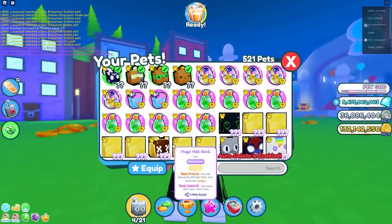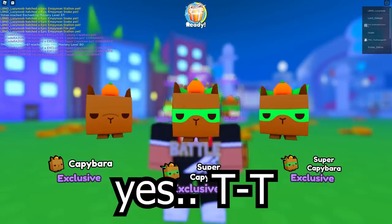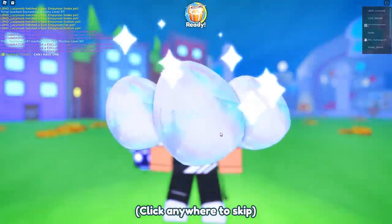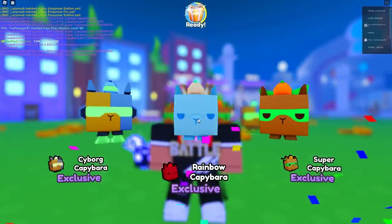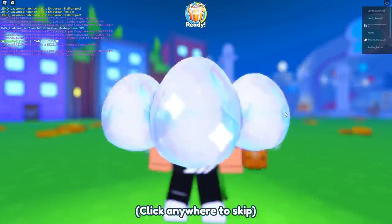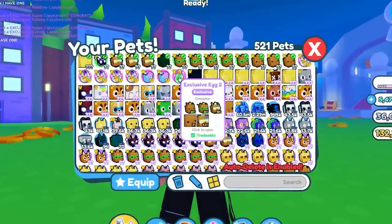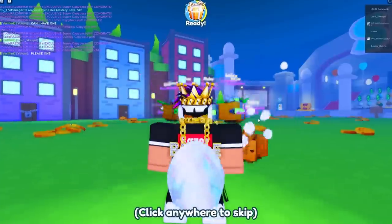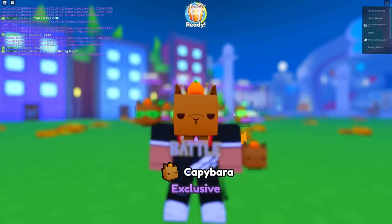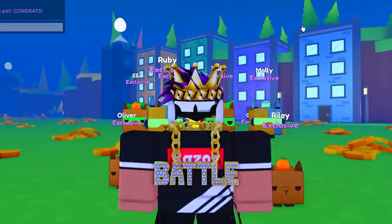This is not looking good — I just opened three and did not get a huge pet. Going for another three — oh my gosh, did I just waste 10,000 Robux? I got a rainbow capybara, but I want a huge. I'm on my last egg — 10,000 Robux — I have to get at least one huge. And I got the worst one, the normal capybara. Literally.